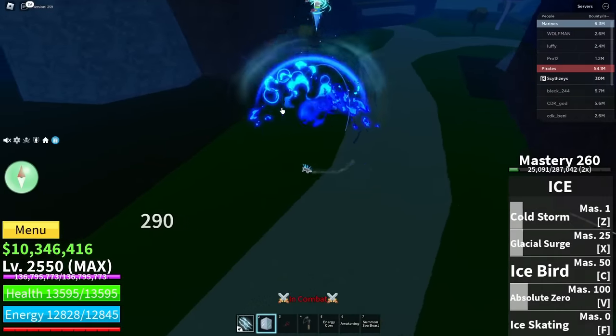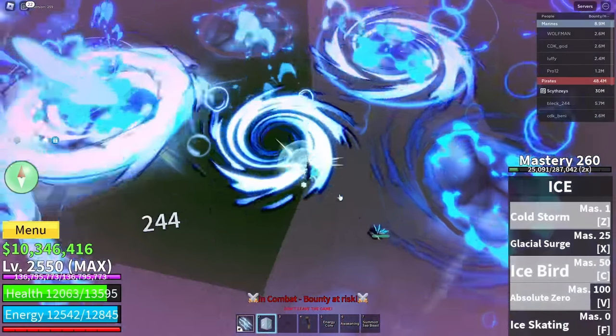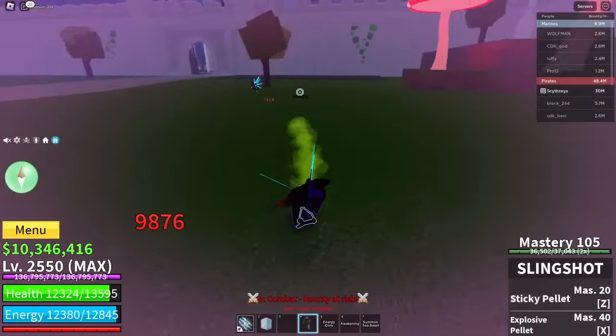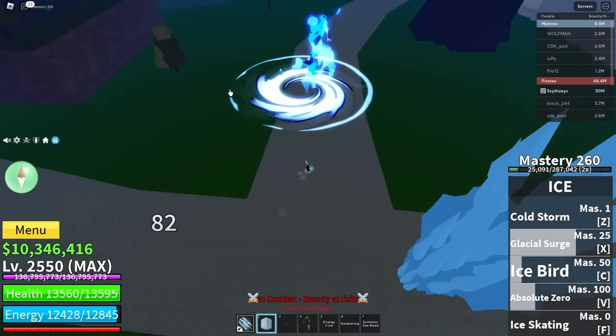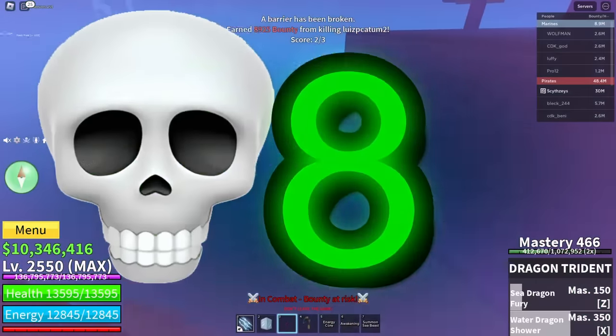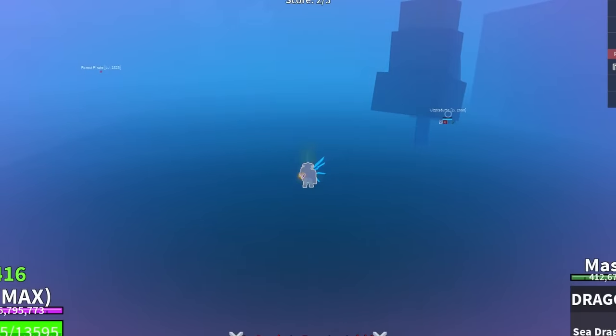What does this guy think he's doing? There we go, hit him. Bop — electric claw. Get lasered. Cold storm — and you're dead. Yeah, this is just way too simple.